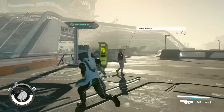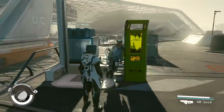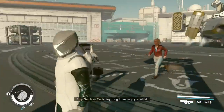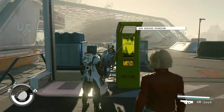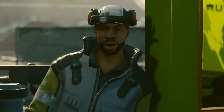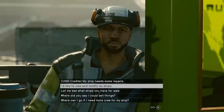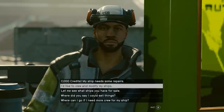All you gotta do is find a ship services technician. You can find them at spaceports. Here's where one of them is located at New Atlantis. This is one of the first NPCs that you come across, so you should be familiar where this guy is. Once you talk to him, all you have to do is go to 'I'd like to view and modify my ships.'